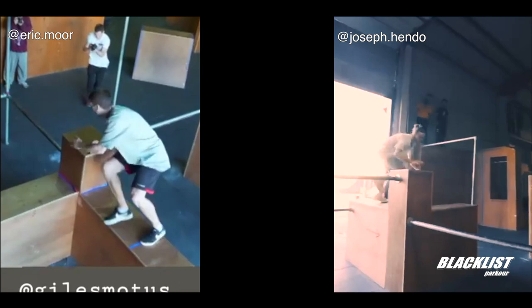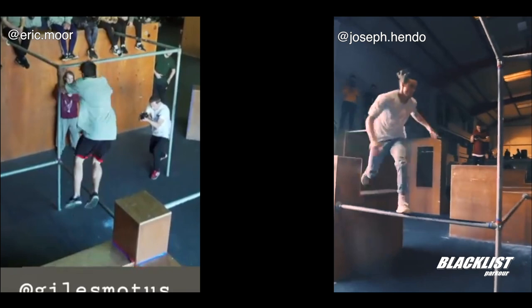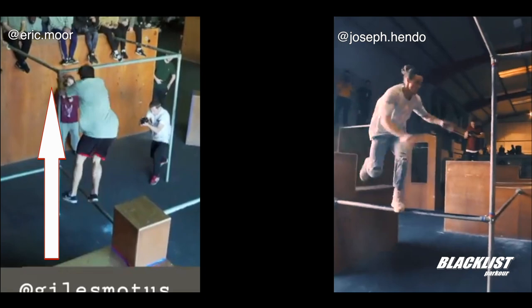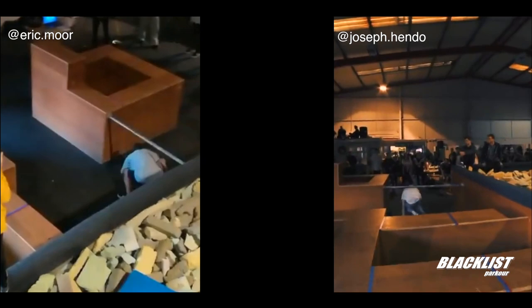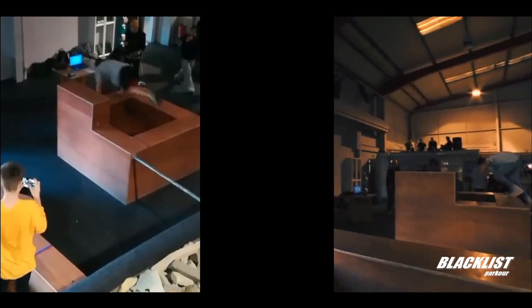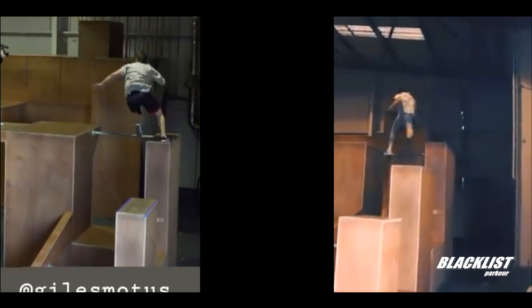Eric decides to dash vault the box and Joe decides to Kong the box. Here we have a very interesting choice — I'm still debating which one is faster. Eric decides to jump straight to the bar and land on the floor, whereas Joe decides to walk on the bar and then go for the floor. I'm thinking Eric's technique is a bit faster because it seems to catch up. Here at the latest part, Joe is a bit too close to the wall for his Kong, so he's not able to Kong to dive Kong, whereas Eric smoothly goes under the bar, up the wall, then dive Kongs and presses the button.